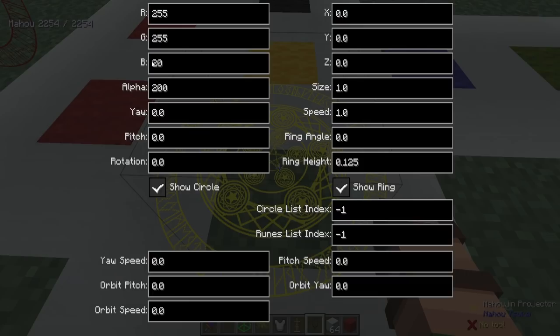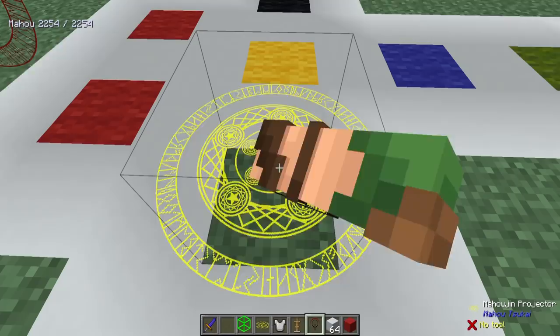The UI setting is a little bit different with the Mahojin Projector. Once you click on it, the RGB values are up here for changing the color of all the symbols. You've got your different yaw and pitch rotation — ways that you can manipulate the different circles — the speed that it can go, and the size so that it can be much larger or smaller; it can be absolutely huge.